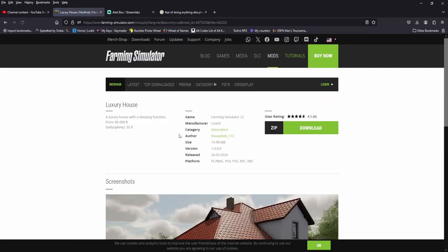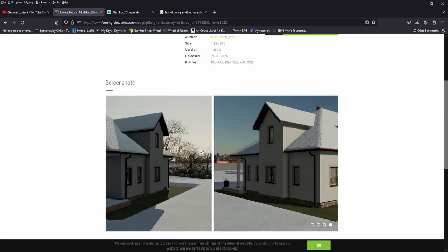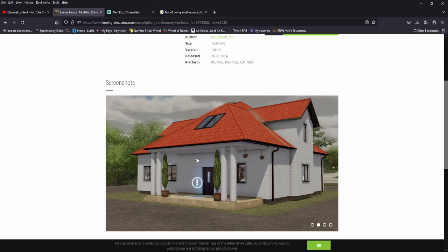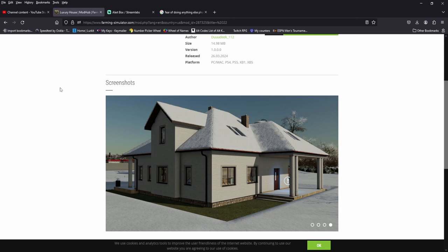Alright, we got a luxury house — 85 grand, with a sleep function. People do like their stuff. Doesn't look like you can go inside it. It's a nice pretty house, I'll take it. I was looking for an interior but just looking through these windows it looks decent. No hot tub though. Luxury is relative, right?